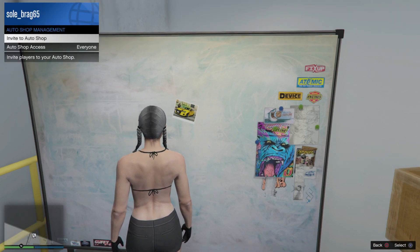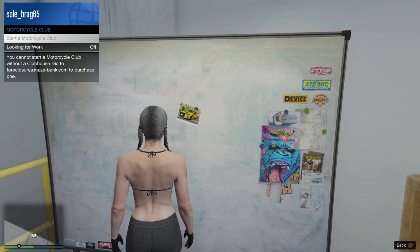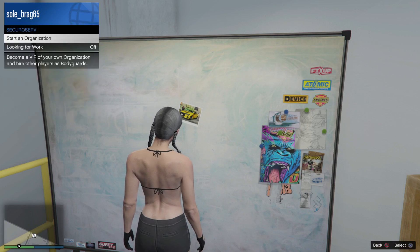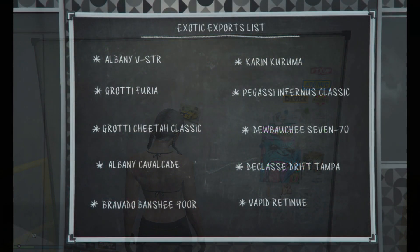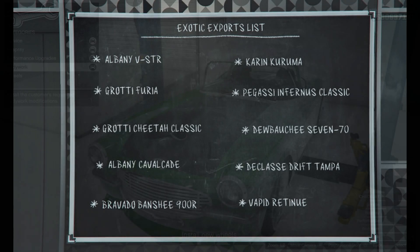These contracts rotate in and out, prompting players to frequently check the contract board in the Auto Shop. Aside from contracts, players also get access to exotic exports — cars available in the open world that players can deliver to the docks for money. Every real 24 hours, 10 cars will spawn that players can deliver for a total of around $250,000.